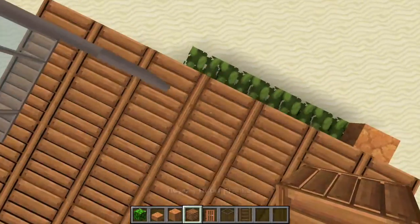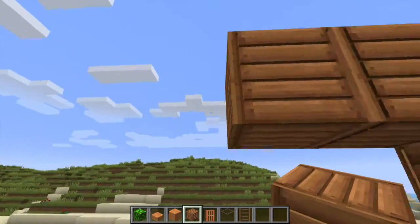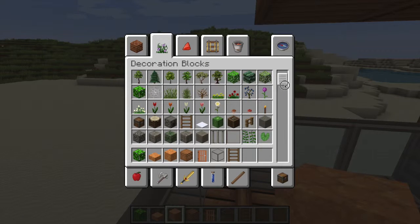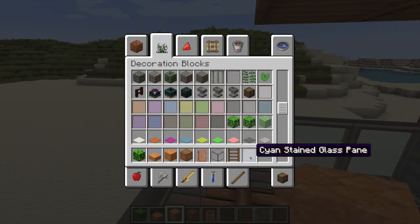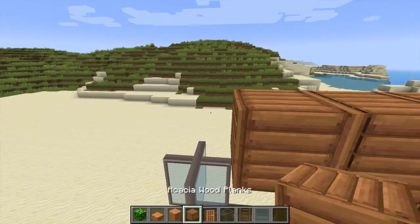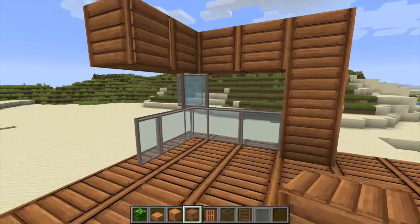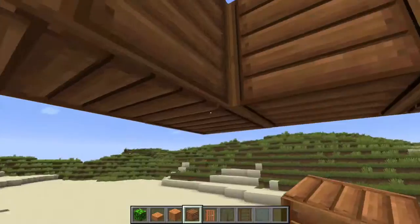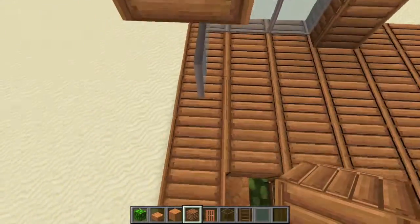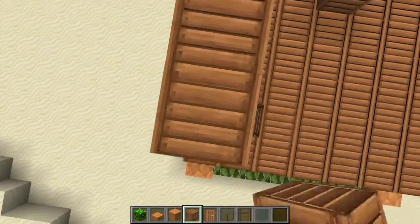Now it looks like the top one corner's blocked off. So build up — that's all. And then there's just a glass pane. Cyan glass pane. So that's what it should look like so far. But actually, I prefer it like that. Or you could just leave it — it's probably going to be the best.